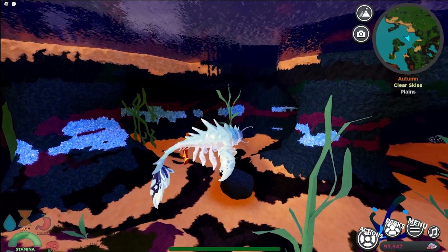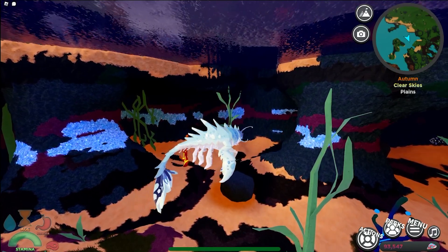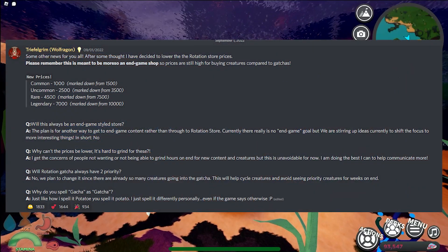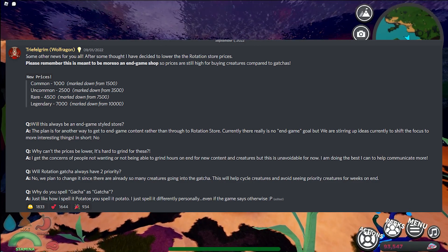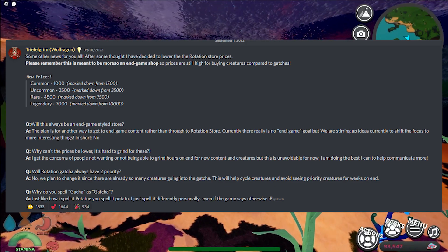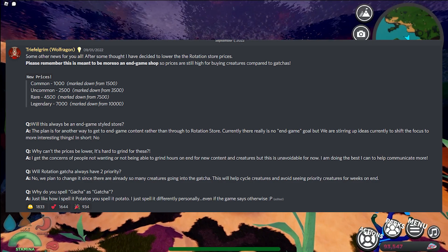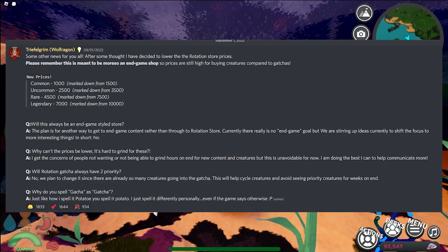The rotation store prices have been temporarily lowered. There was a release saying that they were being lowered, and then another post saying that it's temporary. Trifle Grimm said: after some thought, I have decided to lower the rotation store prices. Please remember, this is meant to be more of an endgame shop, so prices are still high for buying creatures compared to gotchas. The new prices: Common is $1,000 down from $1,500. Uncommon is $2,500 down from $3,500. Rare is $4,500 down from $7,500. And Legendary is $7,000 down from $10,000.